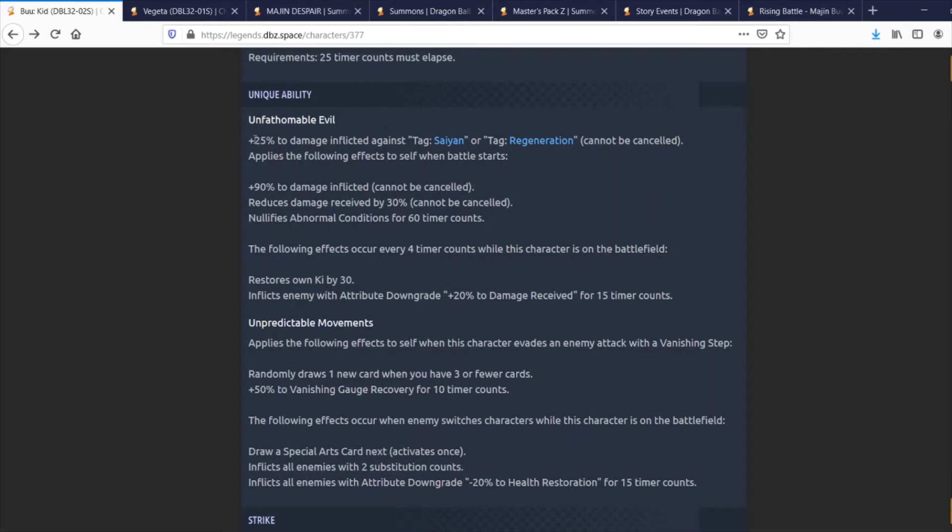Moving to his unique ability, Unfathomable Evil — 25% damage reflected against Regen and Read Again tags, which can't be canceled. That makes sense since Regen is his own kind. When the battle starts, he immediately gains 90% damage inflicted and immediately reduces 30% damage taken, neither of which can be canceled. Plus, he can't get abnormal conditions for 60 timer counts. That's a pretty good ability right out the gate.